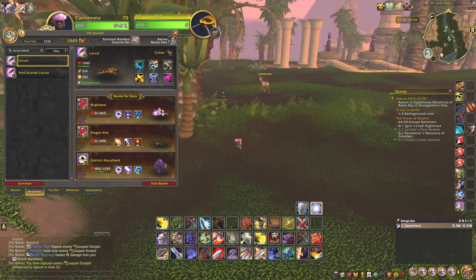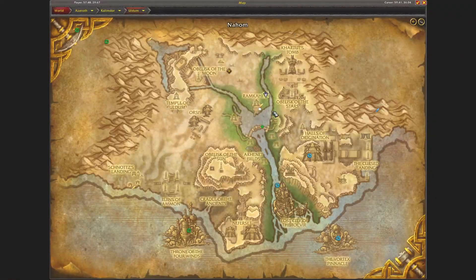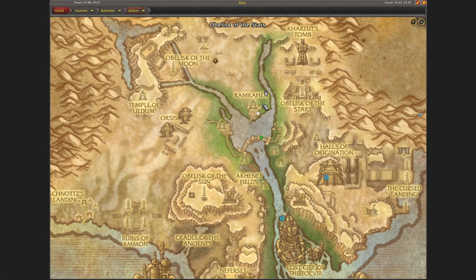Hi and welcome! Today I want to show you where I found the locust for the Kalimdor Safari achievement. I found two of them, as you can see on my minimap — one over there and then one just in front of me over there. It's currently located right here, right next to Ramkain, and I have found also multiple along this line.